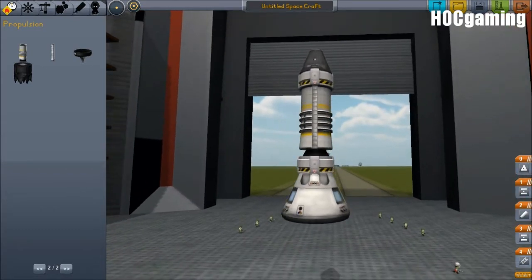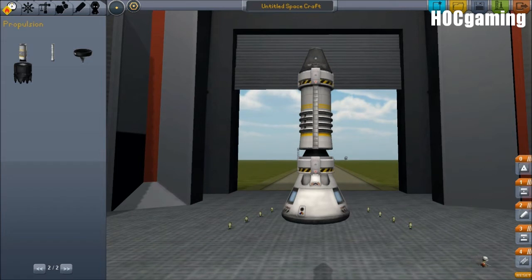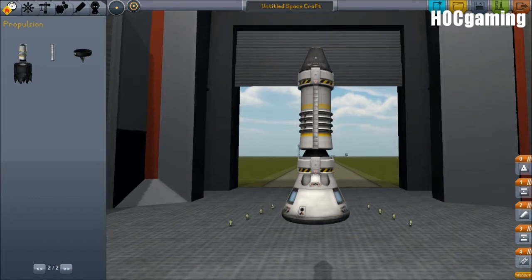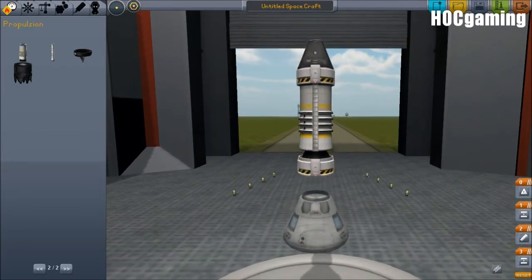And obviously we only have one planet to test on, so it needs to be able to climb out of Kerbin's gravity well and get back into orbit. This is an engineering challenge and a half, and today is the day where we try and succeed in making at least a working version.